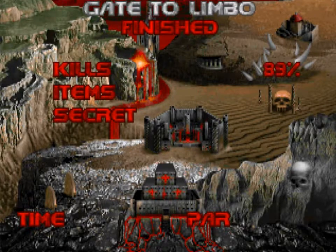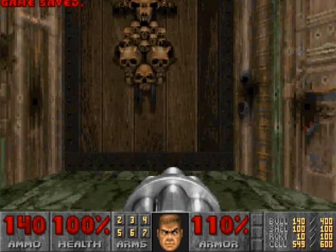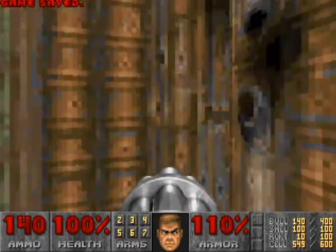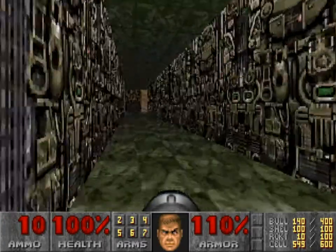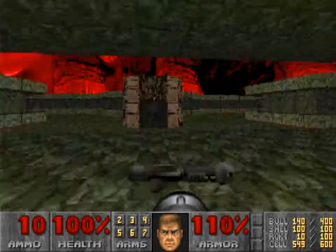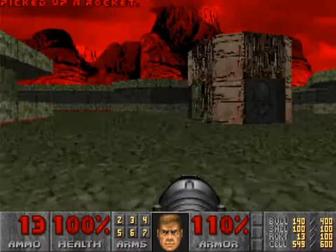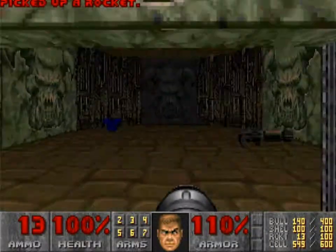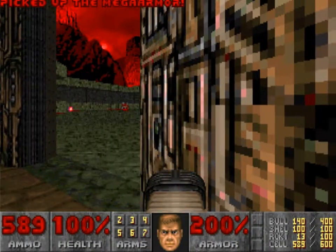So that's Limbo, also known as Gate to Limbo — I have no idea why it has two different names, just some of the levels do. This is Dis, which is a city in Hell, maybe the capital city. I think Pandemonium is supposedly the capital of Hell in Dante's Inferno. The two most interesting levels are named after Dante's Inferno in my opinion. This is a really crappy boss level.